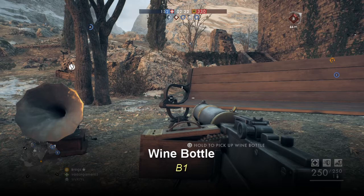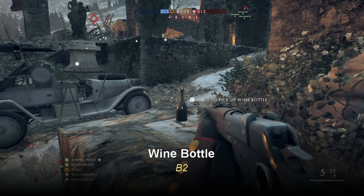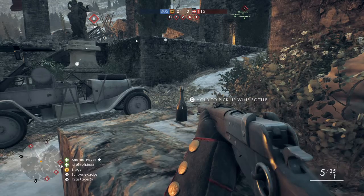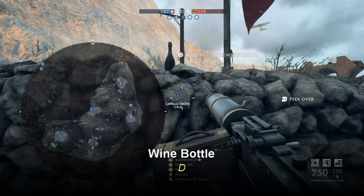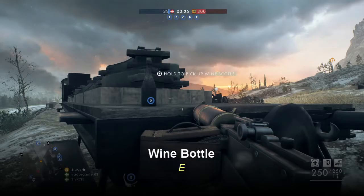Wine bottle B1 is located 45 meters south-east of capture point B — you'll see it on the ground between a bench and a gramophone. Wine bottle B2 is located 35 meters north-east of capture point B, next to the vehicle spawn, beside a statue in the courtyard. Wine bottle C is located on the bridge at capture point C, on the south-hand side. Wine bottle D is right on capture point D, next to the light projector button, standing on top of a wall. Wine bottle E is 60 meters south of capture point E, on the back of a train heading towards the viaduct.